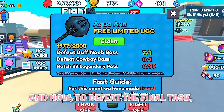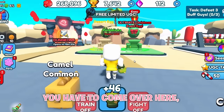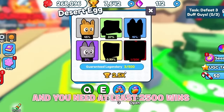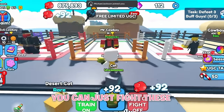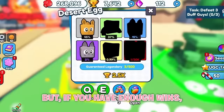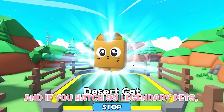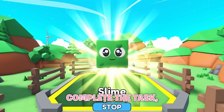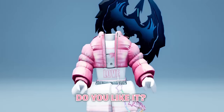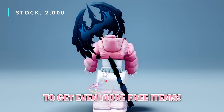Now, to complete the final task, you need to hatch 99 legendary pets. To hatch a pet, come over here and you need at least 2,500 wins to hatch 1 pet. To get wins, you can just fight these people over here. If you have enough wins, hatch some pets — if you hatch 99 legendary pets, you should be able to complete the task and claim the free item. Do you like it? Let me know below, and keep watching to get even more free items.